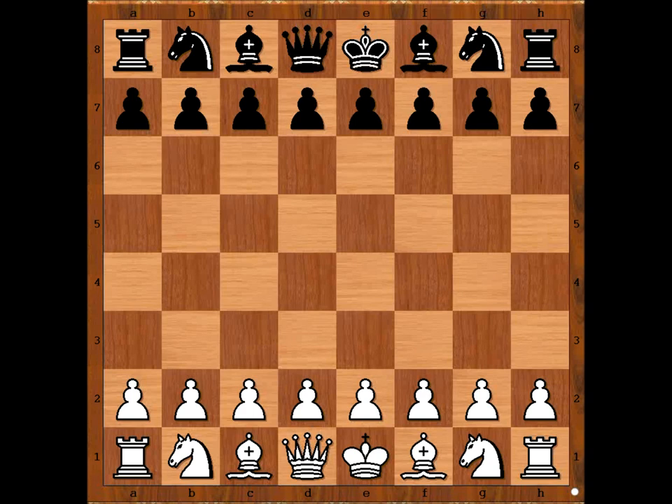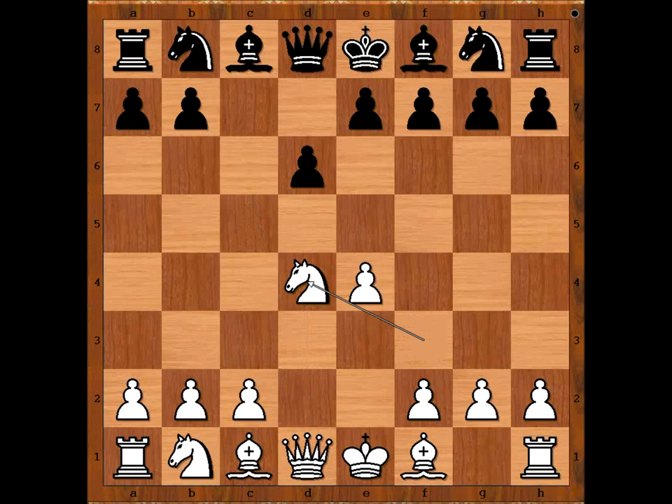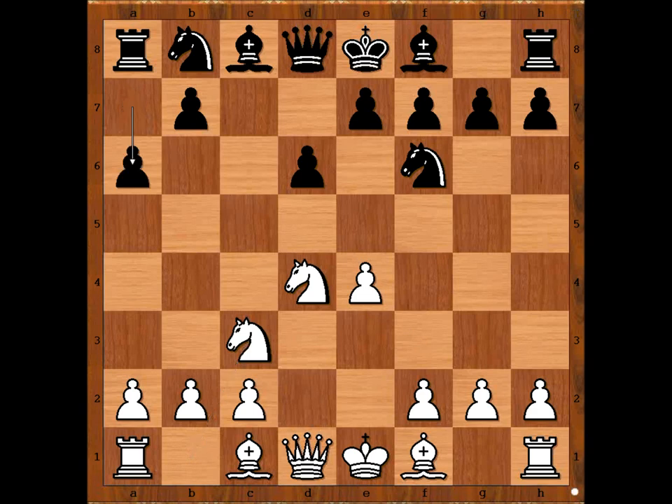Paul Keres had white pieces and he started with e4. Benko played c5, Sicilian defense. Nf3, d6, d4, cxd4, Nxd4, Nf6, Nc3 and Benko played a6 — the Najdorf variation of the Sicilian defense.